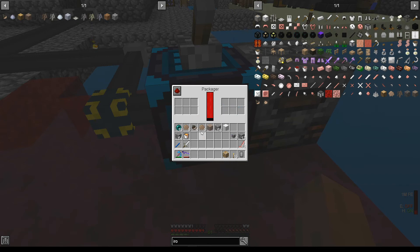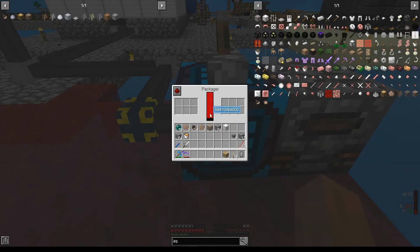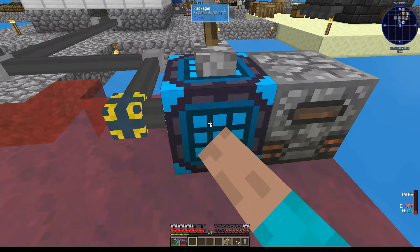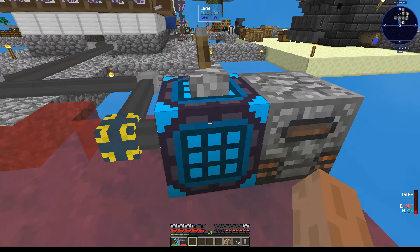First thing: if you just turn this on it will not work. Before it processes, you have to put in the output first. Put the iron ember in the output slot and it will start to automate — look at that, there we go.